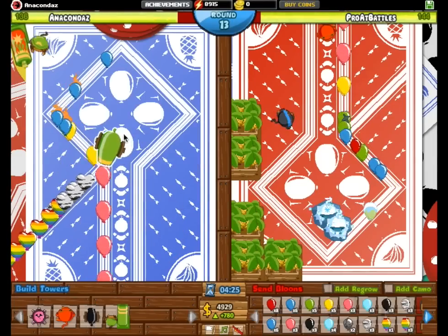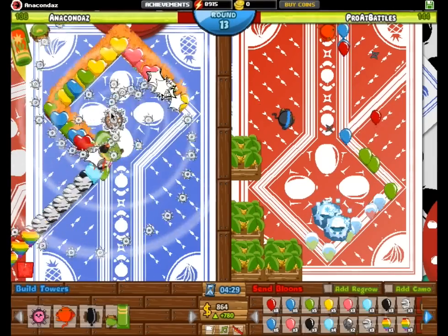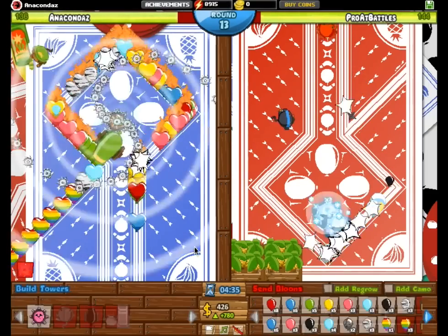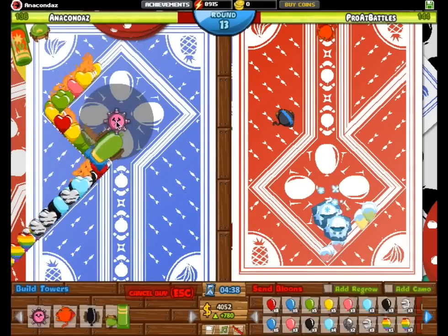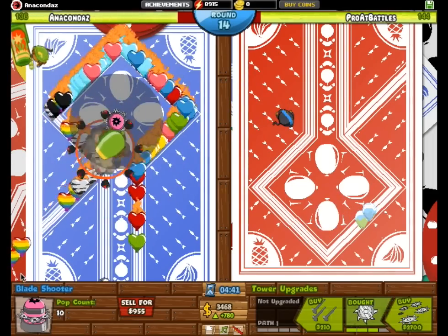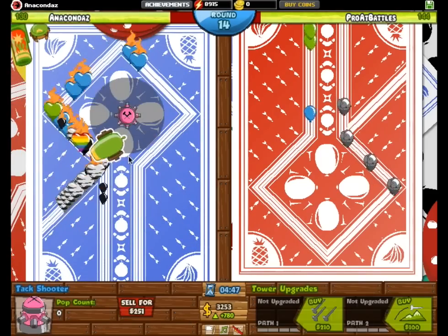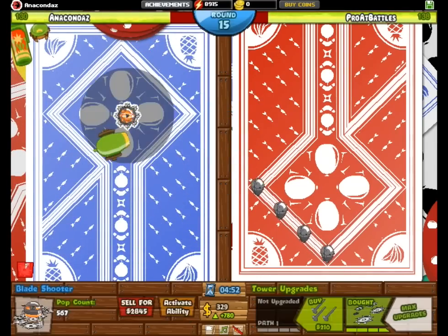On Cards, I use a strategy that shows off a little bit of micro — that is, selling and rebuying the Blade Maelstrom ability. Cards is one of those maps where if you place a Blade Maelstrom in the center, it will hit lots and lots of Bloons, so you can use that wisely there. The Blade Maelstrom pops most of the Bloons, and the Bomb and Mortar should clean up the rest. This is generally not how you use Blade Maelstrom — it's just a last resort. Sell everything and buy it, so if you don't think you're going to pop all the Bloons, I wouldn't use it to primarily stop a rush.